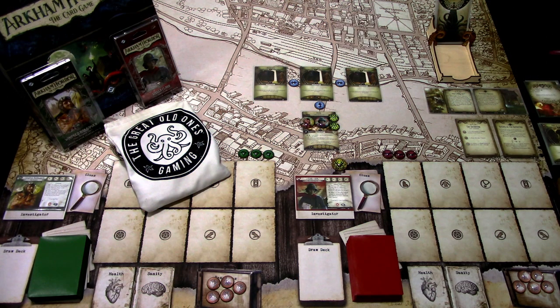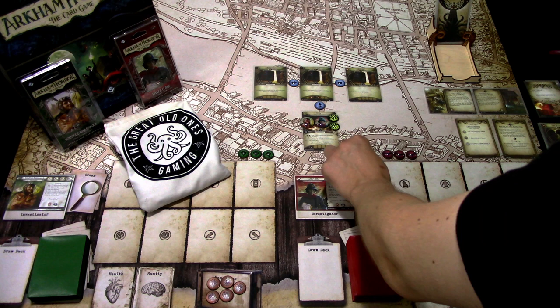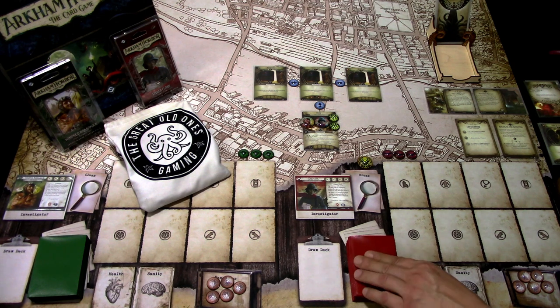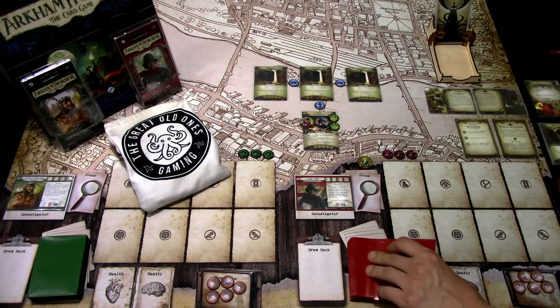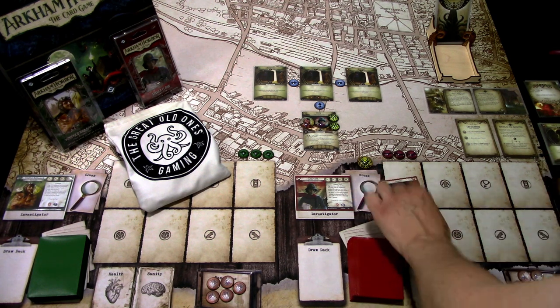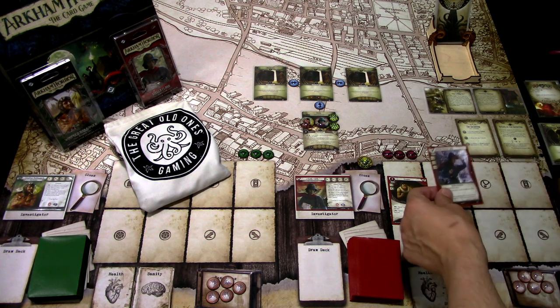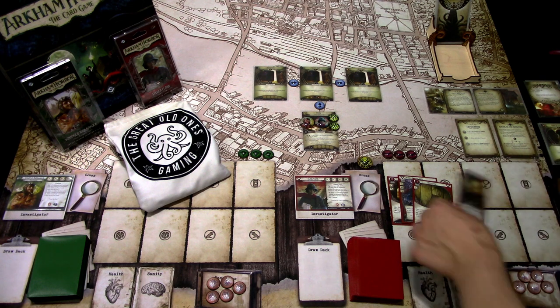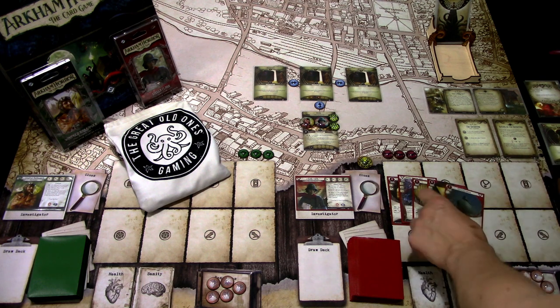For this campaign I've chosen Stella Clark to be the lead investigator, so I have the lead investigator token here. I've pre-shuffled all the decks, so let's draw our opening hands. I'll draw Stella's cards first: we get Scrapper level 0, Neither Rain Nor Snow, Old Keyring, Live and Learn, and Mysterious Raven.